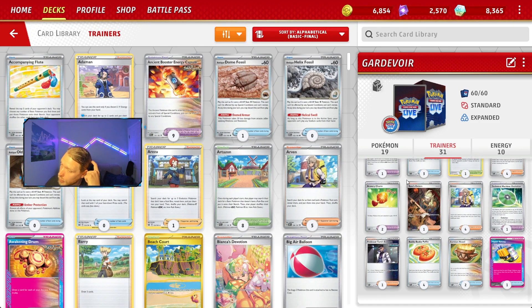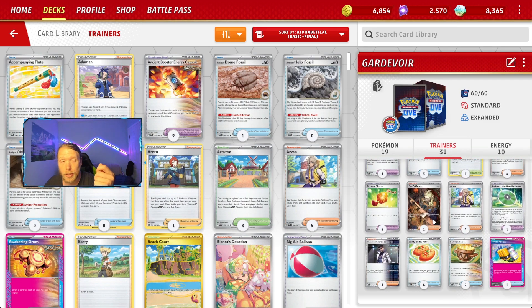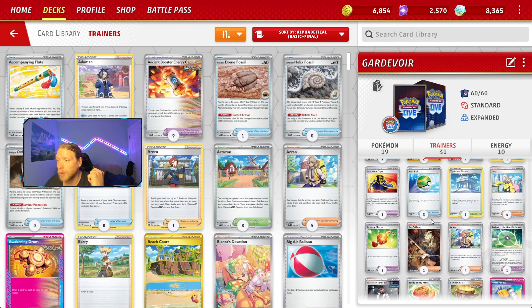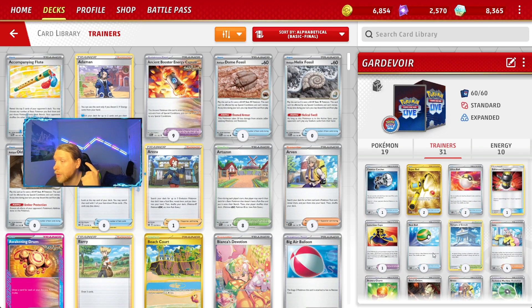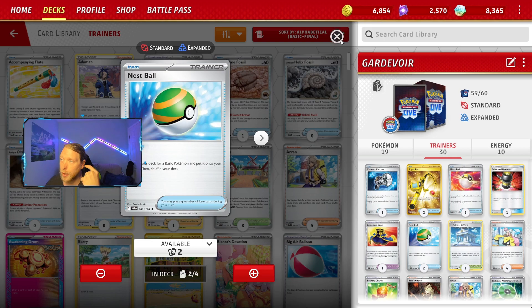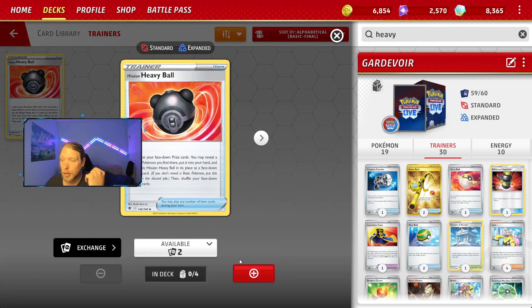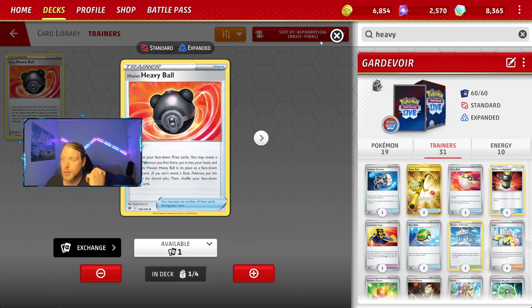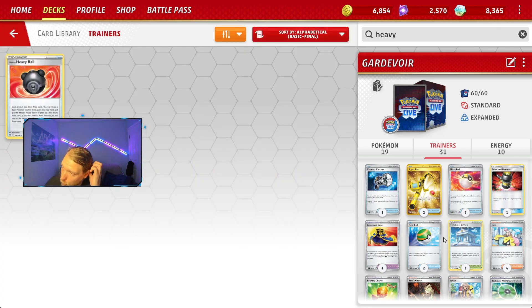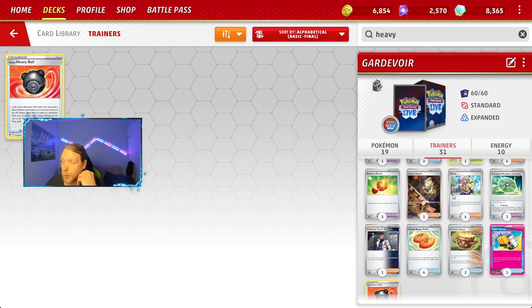In a lot of testing, I've been telling my friends that the more Ralts you open with, the better your chances are of winning. I just realized there's no Heavy Ball in here, so I need to correct that — I was changing it over from other lists. You have to run the Heavy Ball if you run Monkey Dory. Also, if you prize your Greninja, that could also be an issue.